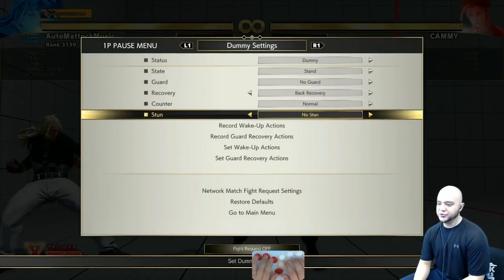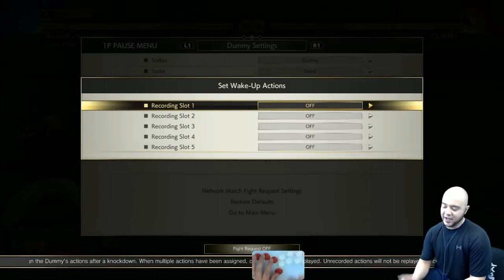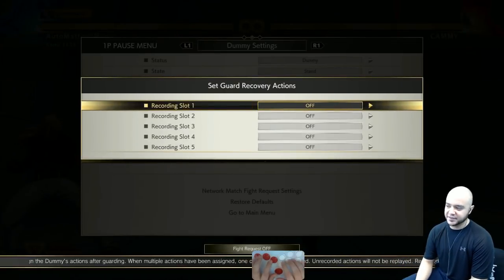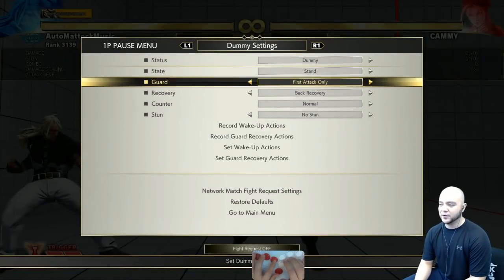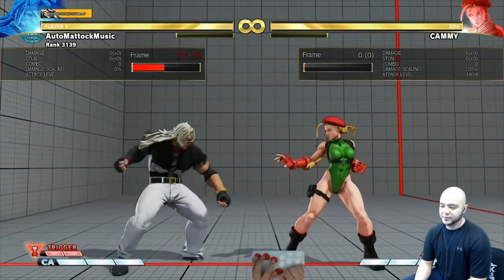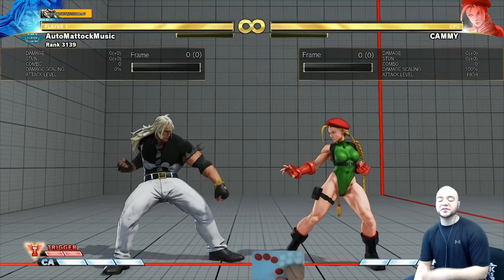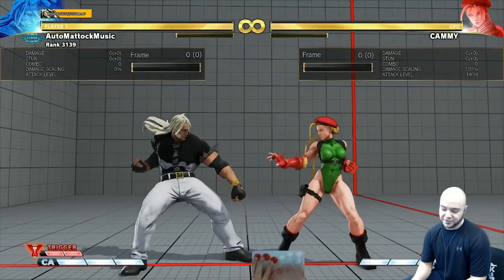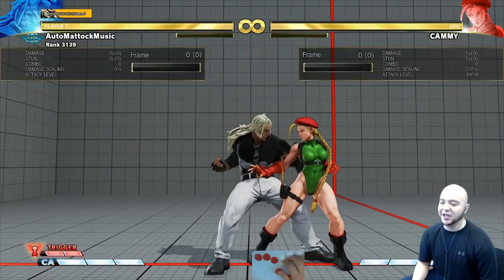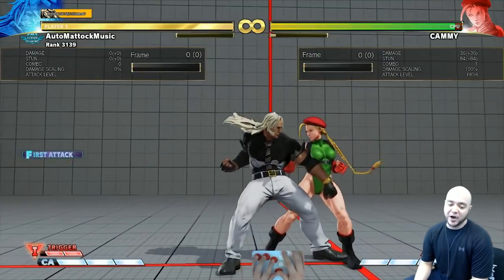You need to go to Record Wake Up, Record Guard. I always put the first slot on the three-frame, or whatever their fastest attack is — the same thing for Guard. When they're guarding something, you want them to do that three-frame. You see how she's doing Crouching Jab? That's as fast as the moves get in this game — three frames. Kami has a three-frame Crouching Jab. If she's mashing, because this game loves for you to mash — no offense — I want to know how to frame trap her.